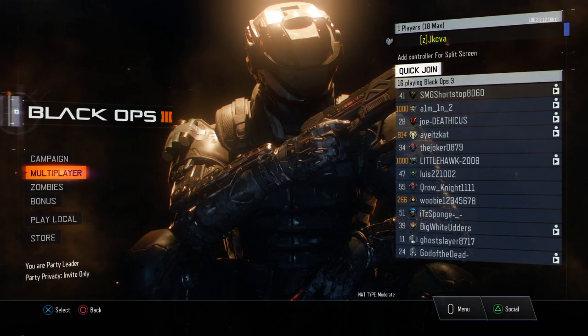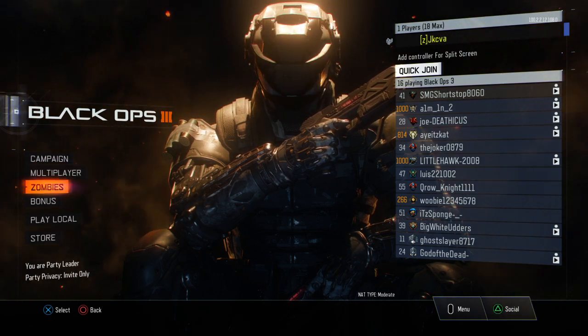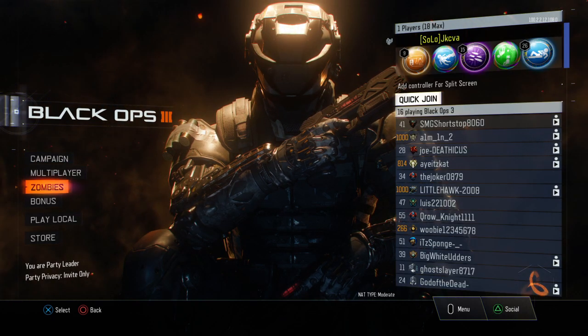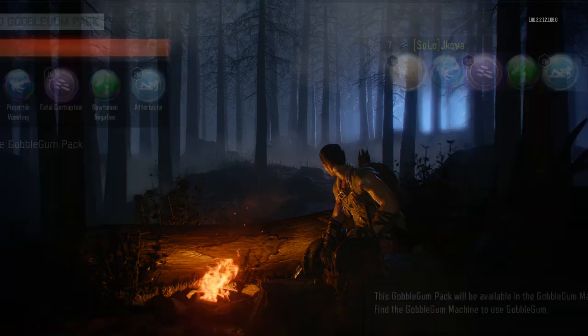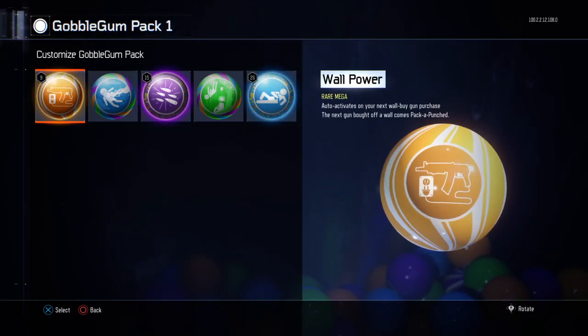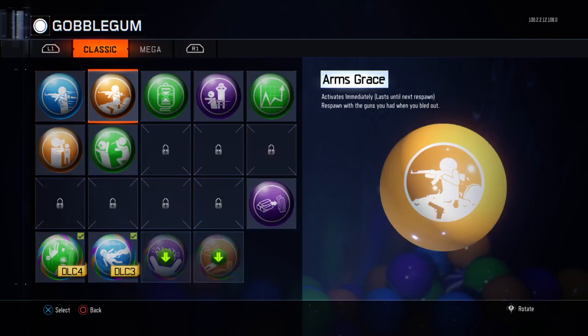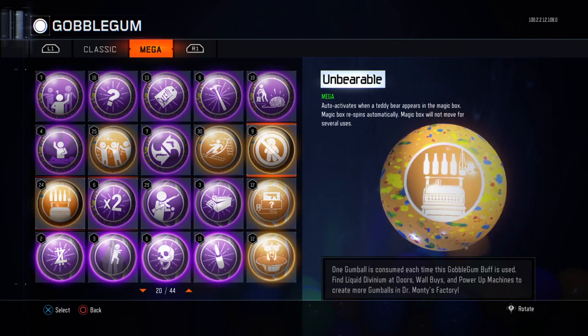So first of all, what you want to do is hit the Start menu. You want to go to Zombies. Once you're on Zombies, wait for it to load in. Now that you're in Zombies, go to Gobblegums. You want to go down to Customize Gobblegum Pack and click on the first one.